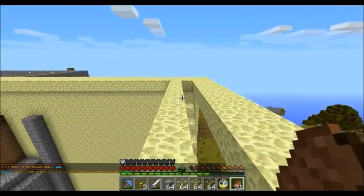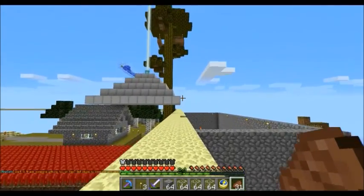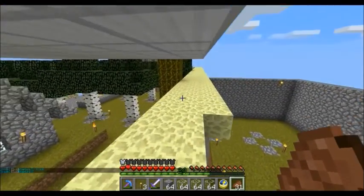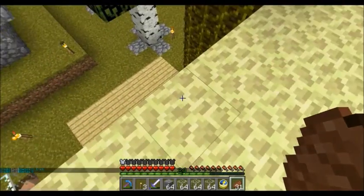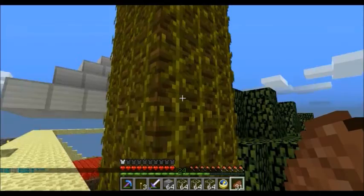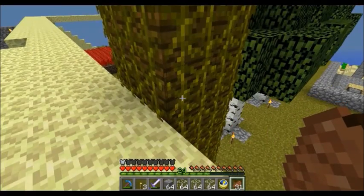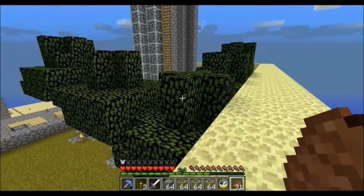Then everything will be see-through, and since the server is protected I don't have to worry about anybody coming along to grief or anything. I love my giant tree — I made it and put a tree house in it. I think I might keep it. I can't world edit it and drop it down to where it belongs, so I think I might just leave it exactly where it is. Maybe not do anything with it, but all these other trees will be gone.